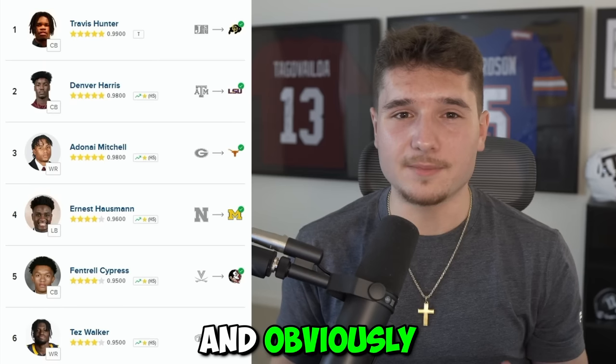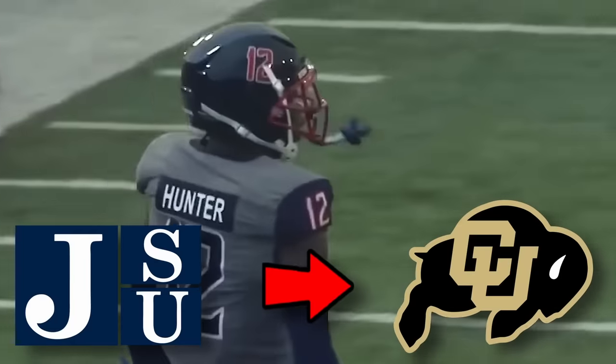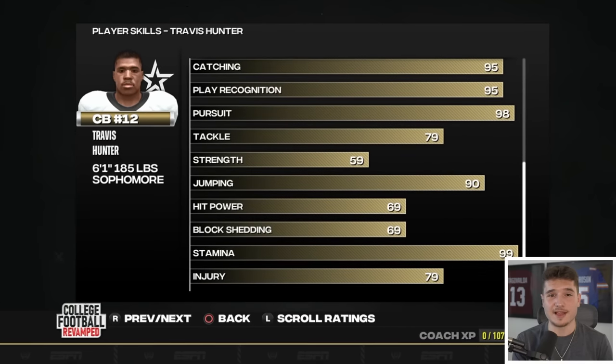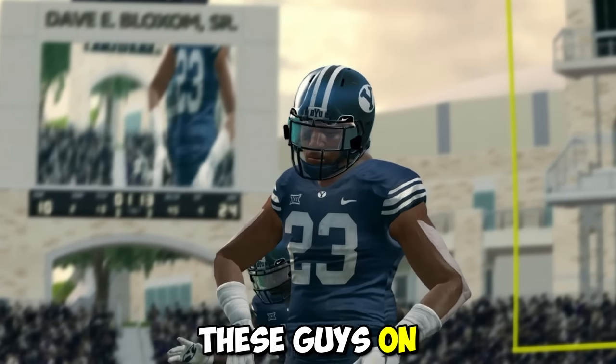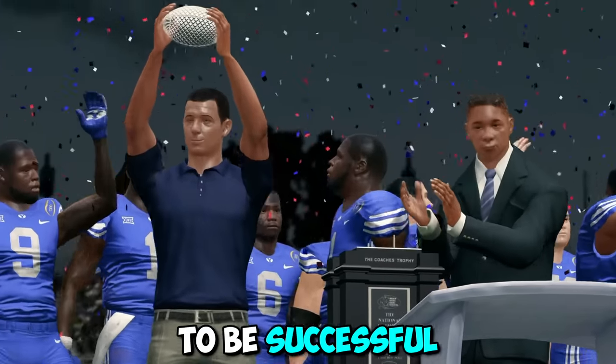We need to find our cornerback one, and obviously we have to go with the top-ranked guy that transferred this year: Travis Hunter, who went from playing for Jackson State to playing for Colorado. What's great about him is he can play on both sides of the ball, which is extremely helpful since we don't get that many players. I've also decided to put these guys on BYU, so I'll need to win the new Big 12 while also winning a natty to be successful.